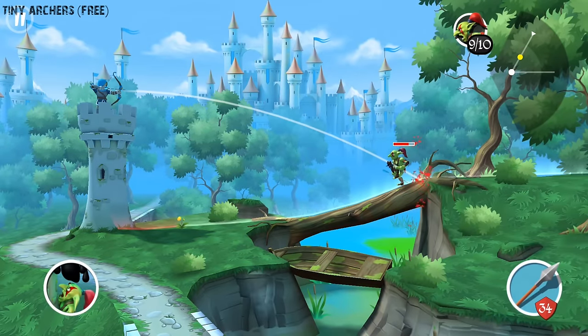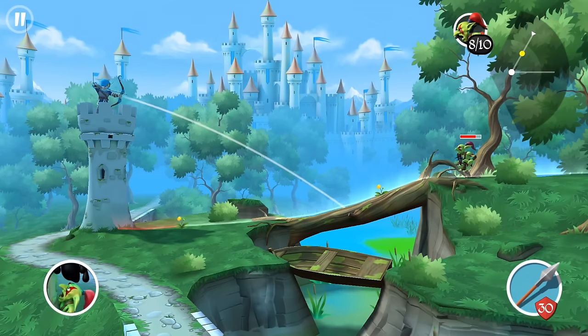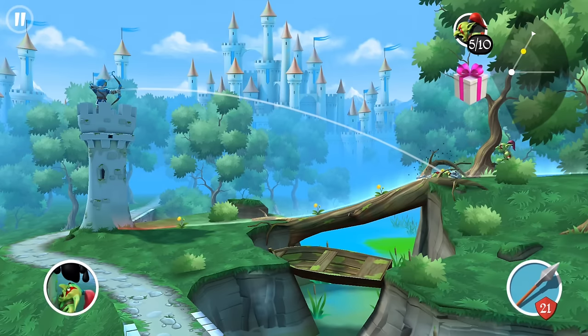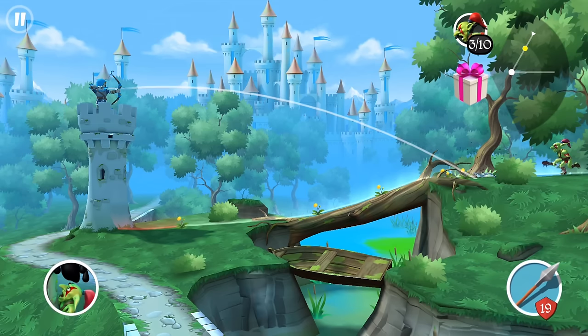Next, we have Tiny Archers. Tiny Archers is an arcade-y tower defense game where you take the control of a lone archer defending against hordes of goblins and orcs. The controls are simple. You touch and hold on the screen to bring up an arced path representing the path of your arrow. To adjust your aim, drag your finger up and down on the screen until you're all lined up, then release to fire. But as easy as the controls sound, the gameplay is a little hard. As time goes on, you'll have to defeat harder enemies, each with special abilities. But that is what makes this game challenging and more fun to play.